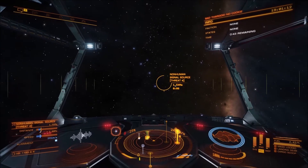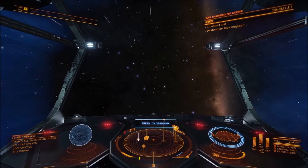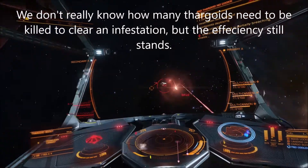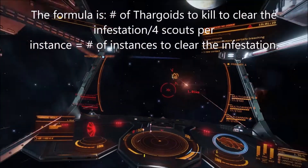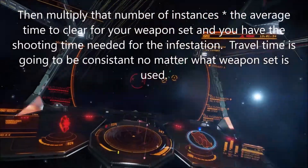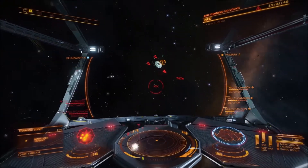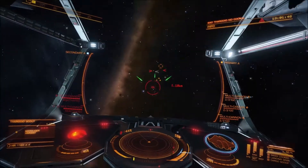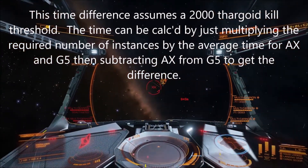So what does any of that mean? In an infestation that needs 2,000 scouts killed, clearing it would require 500 non-human signal sources at threat level 4. This means an average of 14 hours and 35 minutes of combined player hours of shooting to prevent a space station from being attacked. Using even the best engineered human weaponry, it would require 31 hours and 42 minutes of combined shooting — more than double the time.